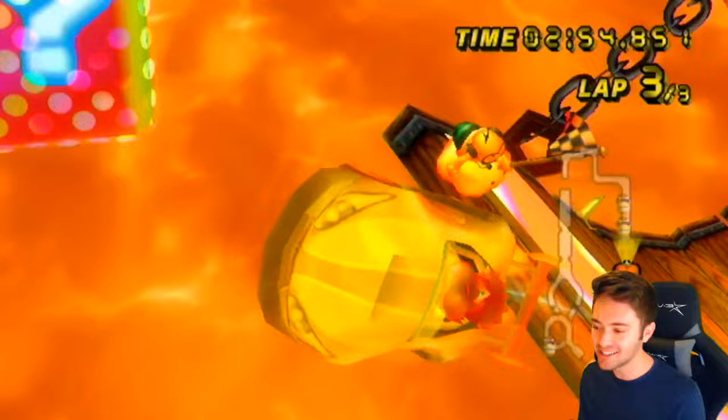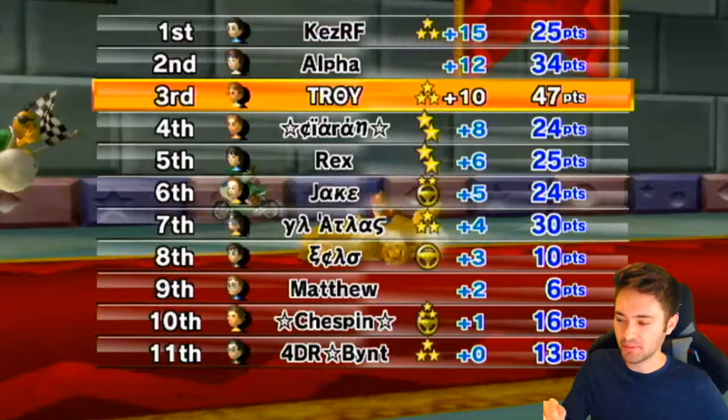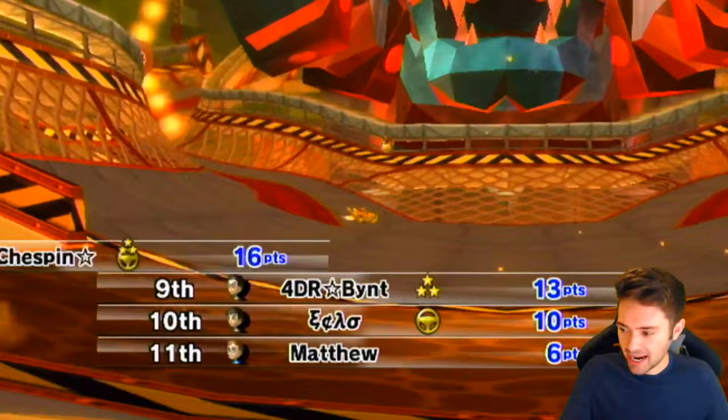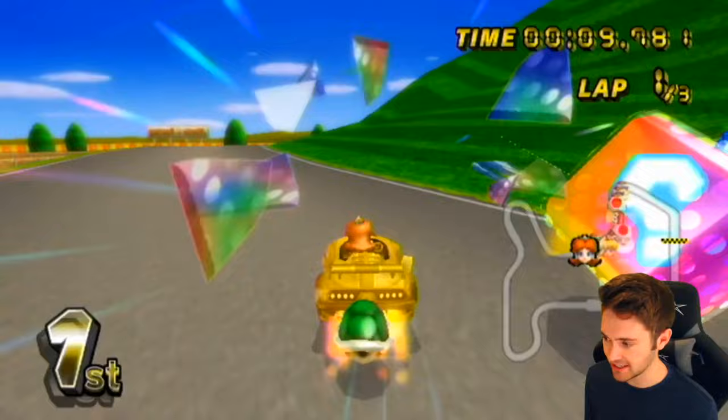We finally did it, we finally won a GP with the gold wing! We're showing the power of the gold wing. I'm thinking we have a gold runner versus gold wing clan war, but we have to beef up the speed stat even more on the gold wing - we need it to be practically the same speed as a bike in a wheelie when the cart's going normally. Atlas got fourth, I got first - we're going to keep going until me and Atlas get a top two. We got Mario Raceway, this will be fun.